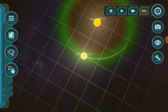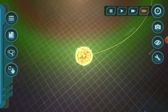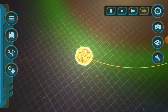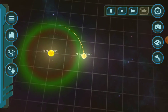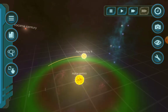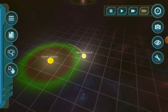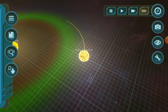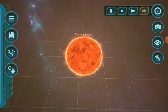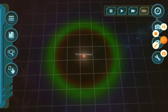Alpha Centauri B is getting pulled by Proxima Centauri, which is all the way over there. Who cares, because it's still orbiting Alpha Centauri — it's just that it's in a farther, elliptical orbit, which is perfect.